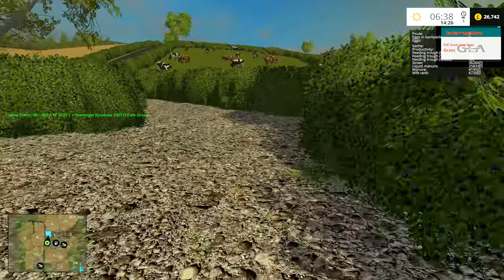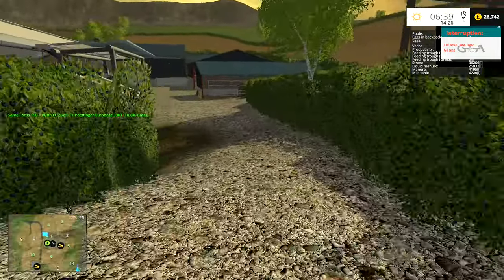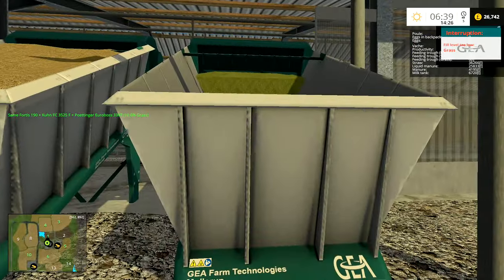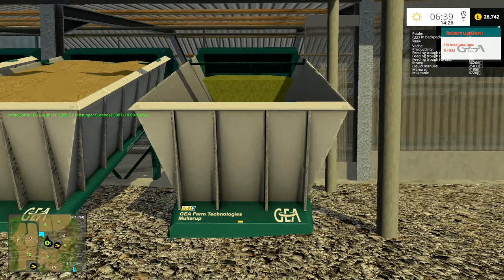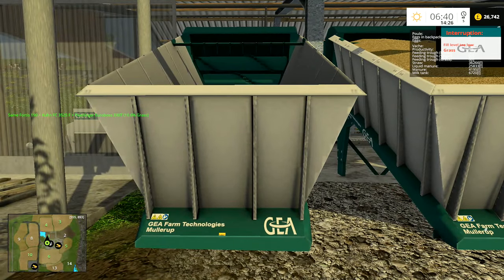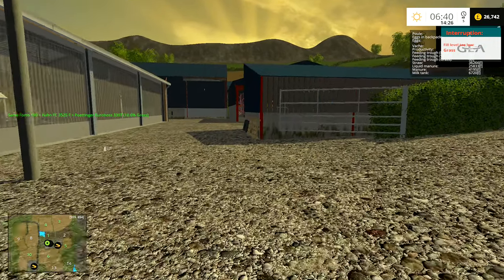I have the mower hitched on the front of the Sami Fortis 190 and the Pottinger on the back. You can use just grass in here, so we're not going to be making hay on this map — we're just going to tip grass in there. That one is full of straw, and it will be for the silage as soon as it's ready in the clamp.